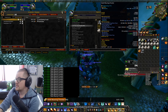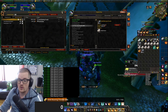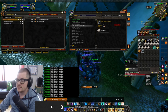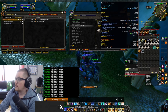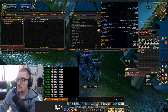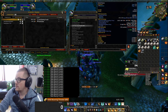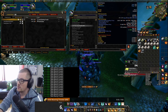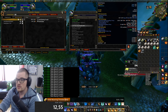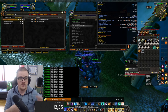And my average sell is 19 — 19.34 silver. So let's put up a calculator here. 19.34 minus 6.79 — that's a 12 silver profit on each one.